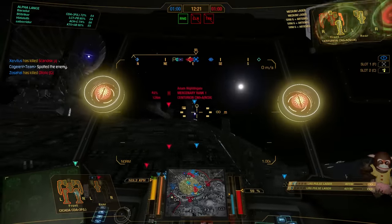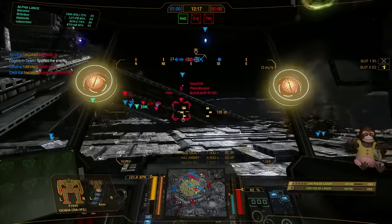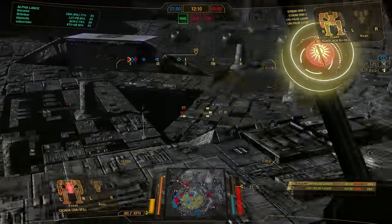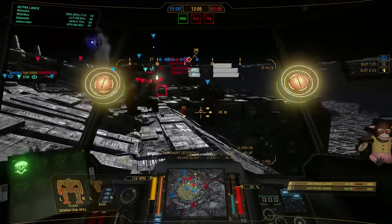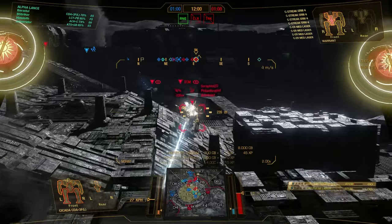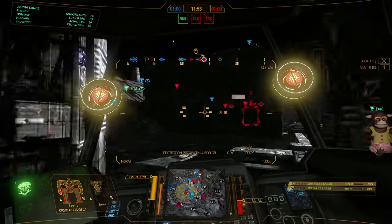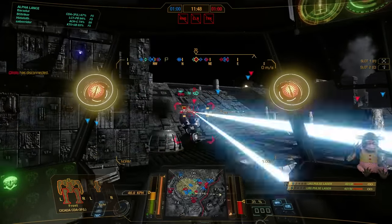This is a good strategy when you are playing medium or light mechs. Just get out of the fight for a second so that the enemy gets distracted by somebody else, and then you are safe to go in again. We have a Blackjack over here and I tried to use that ramp as cover. I've got all my weapons in the right side so I don't have to expose myself that much. And we also got jump jets to actually get a good jump shot on him.